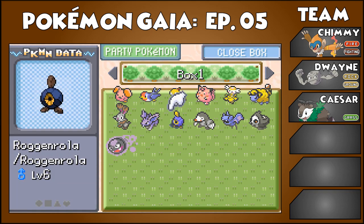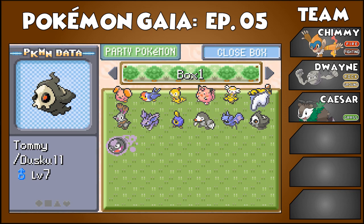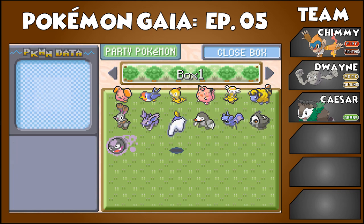I caught a Roggenrola, a Drillbur, and a Zubat. I also caught a Duskull who I have named Tommy, because I think it might be cool to use a Ghost-type Pokemon later — we're not going to use him now. The Tommy name is because it's Phantom — Tom, Tommy, Fantommy, Phantom, Tommy. In this game you don't need a Reaper Cloth and Trade Evolution to get a Dusknoir, and Dusknoir is really awesome. I also caught a Ghastly.